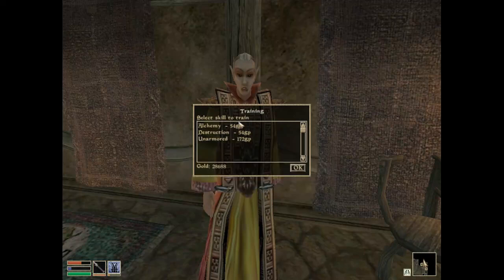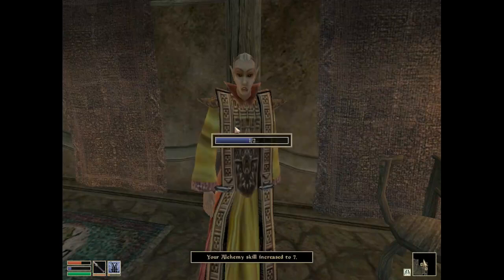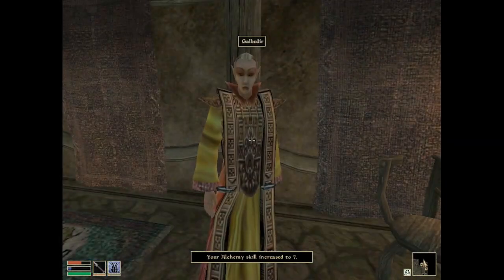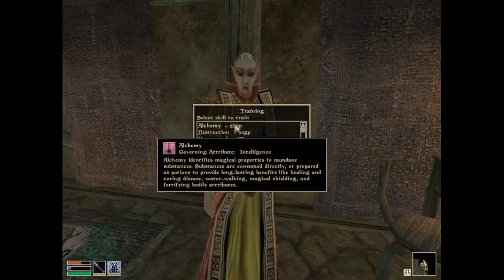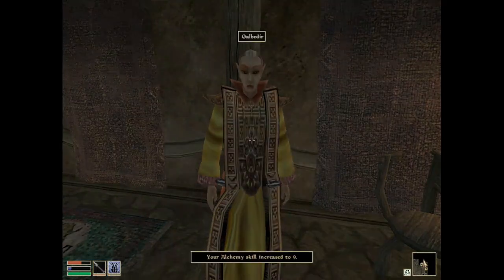What do you train in? You train in alchemy, destruction, and unarmored. I was hoping to train in alchemy. Alchemy identifies magical properties in mundane substances — substances are consumed directly or prepared as potions to provide long-lasting benefits like healing, curing disease, water walking, magical shielding, and fortifying bodily attributes. I did want to learn alchemy, and that took it up to 7. I don't really want to spend a lot of money, but I need to get my alchemy up to the point where I can actually start doing stuff with it.